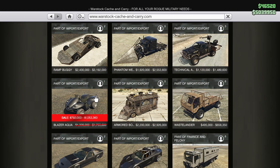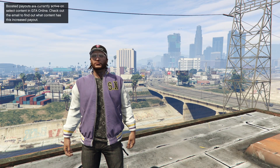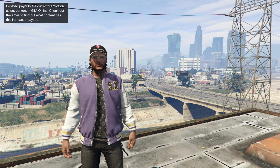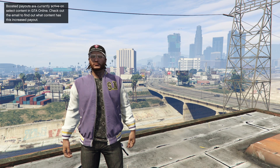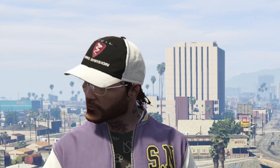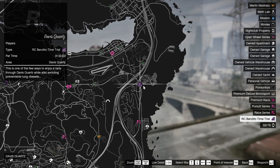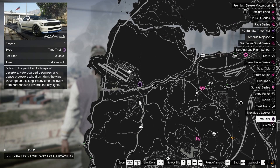On Warstock Cache and Carry, the Blazer Aqua is 40% off — not the most useful vehicle, I'd honestly say to avoid it, but it's there. For some reason I literally cannot find the Karin Everon on any website in GTA — I looked on every single one of them for at least five minutes — but the Karin Everon is on sale for 30% off this week.